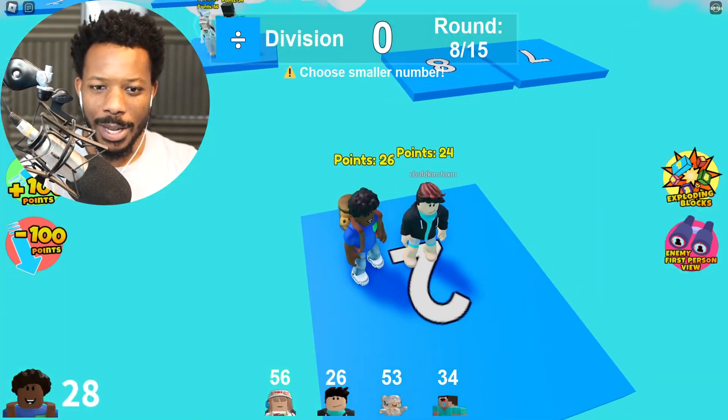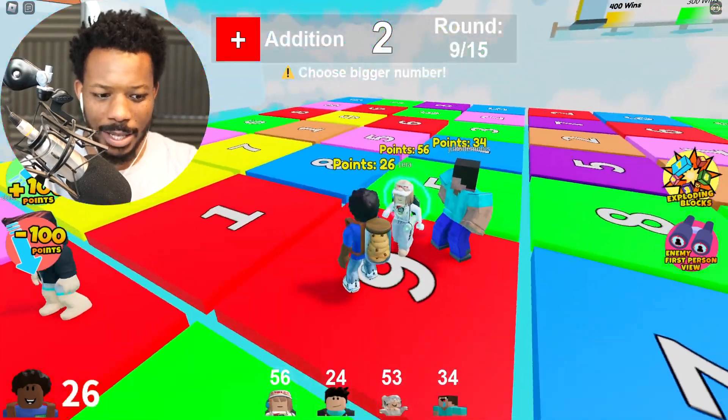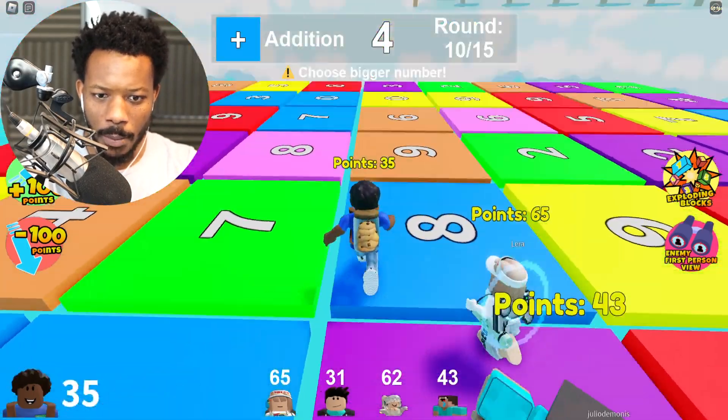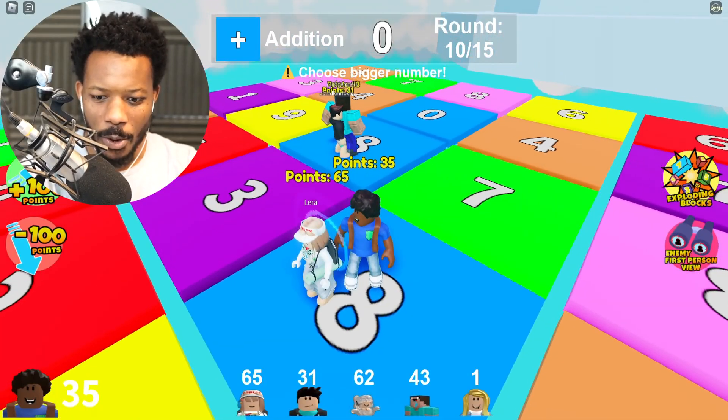All right, smaller number — oh no. I hope we did it, that was a small number. Red bigger number, yep, nine's gonna be the biggest number here. There we go! Blue bigger number, this is it, come on, we got this!